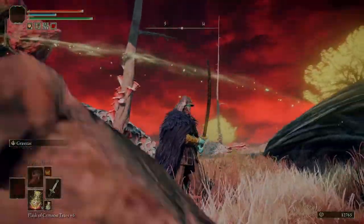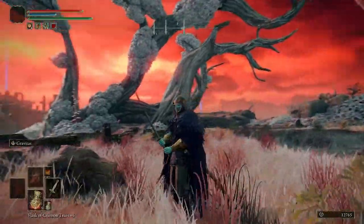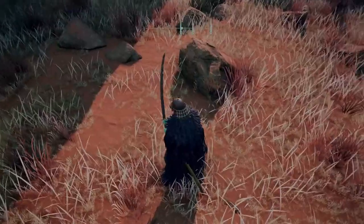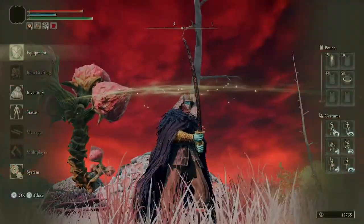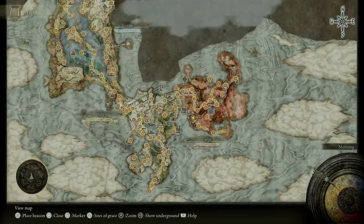We found this really powerful weapon in Elden Ring called the Meteoric Ore Blade. It's got a really cool signature ability — or ash of war, whatever you want to call it — it looks freaking sweet. The damage it puts out is pretty crazy. This is currently my main right-handed weapon on my build.